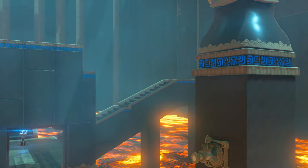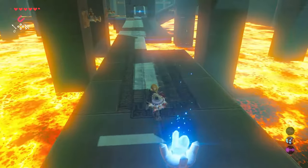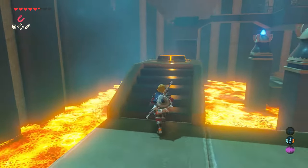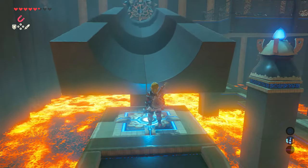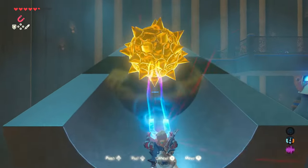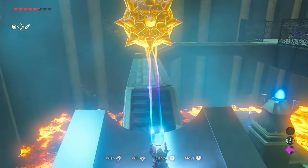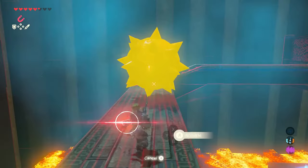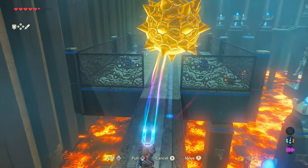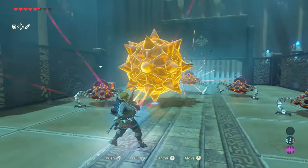Turn around, backtrack a little bit, and take a right to make your way up the staircase to the next part of the shrine. Once you get to the top of the staircase, you'll find a pressure plate. Step on it, and then you'll have to have your Magnesis ready, because you'll have a gigantic metal spike ball coming right at you. Grab the metal spike ball and make your way up the slanted path. When you make a right, you'll encounter a platform with four enemies.